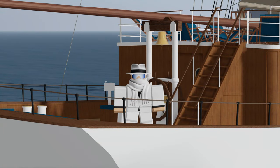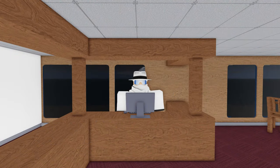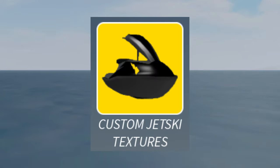Only 8 days later was Update 11 added. This update added the best cargo ship so far, the Alabama-class container ship. The Alabama originally cost 200,000 credits. The jet ski was also added, along with the custom jet ski textures game pass.